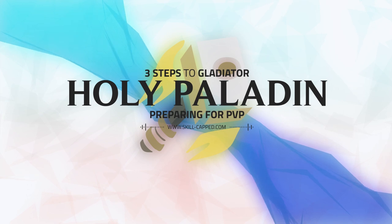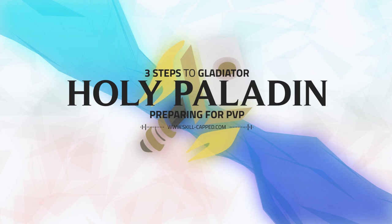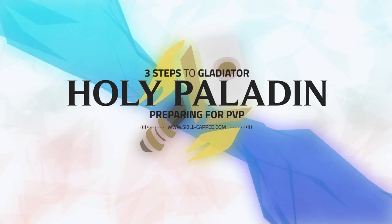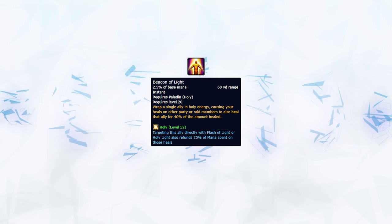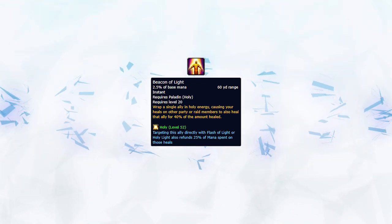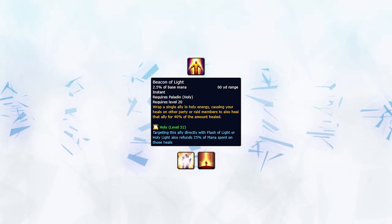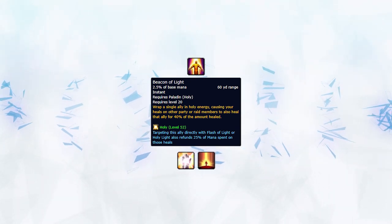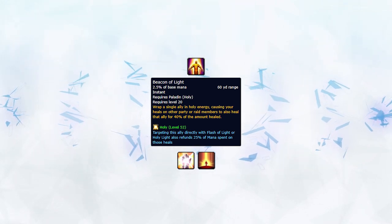In the previous video, we talked about talents, Azerite traits, and gear. In this video, we'll talk about min-maxing your healing and mana efficiency, and getting the most out of your crowd control. The first step to min-maxing your healing and being as mana efficient as possible is to always have your Beacon of Light active on the target that you're healing back up. Any Flash of Light or Holy Light used on a Beacon of Light target will refund 25% of the mana spent on it, allowing for maximum mana efficiency.